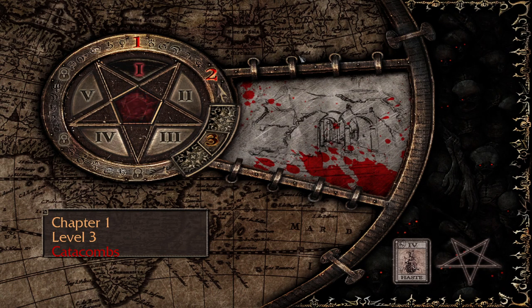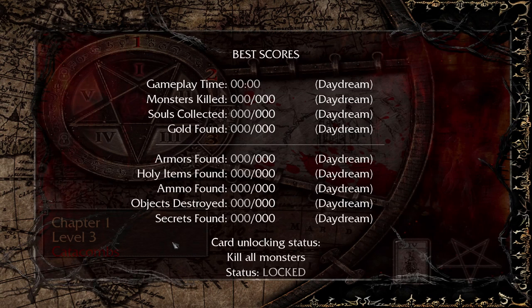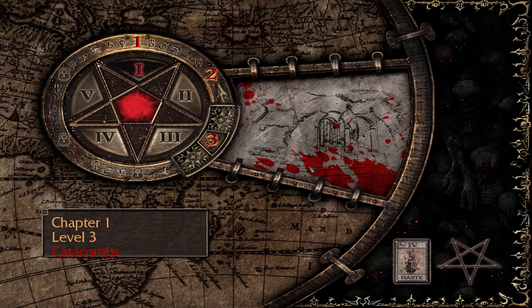We are on Level 3, Catacombs, and the objective here is to kill all monsters. That usually means there's probably some side caves or side areas that you could potentially miss if you're just following the linear path of the level. Some of those side areas can trigger different enemy spawns, so you have to look around, trigger all those, and then eliminate all the threats.